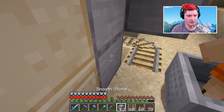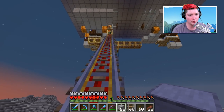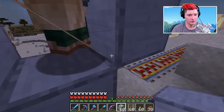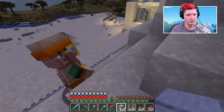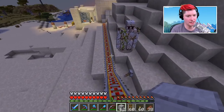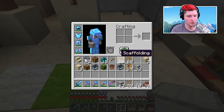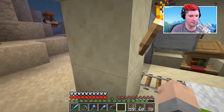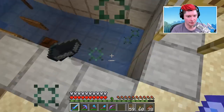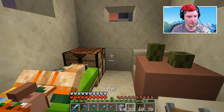Push him through, break that block, put it back, and power him - off he goes. Remember that activator rail at the top is what removes him from the cart. Hopefully he'll turn around toward his bed. I'm also going to set a block here which will stop them from running back down. The villager is now in his bed - wonderful. We did it.